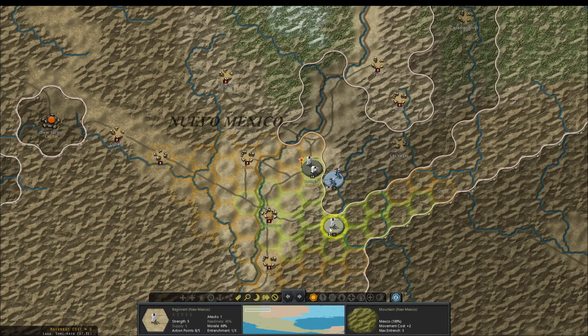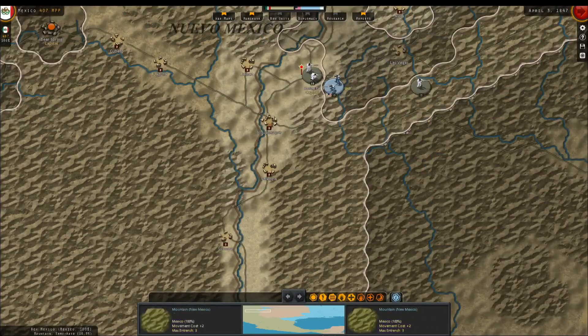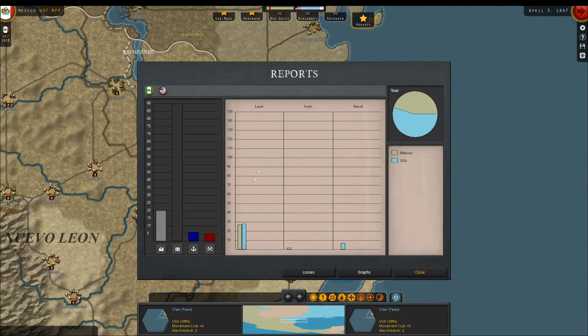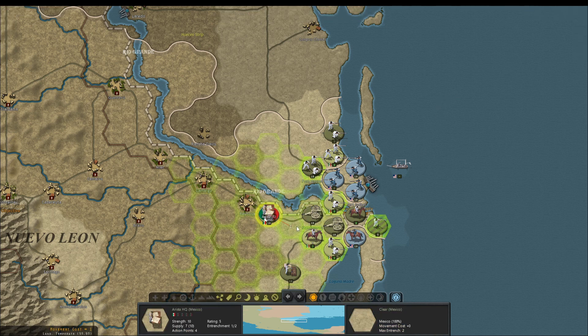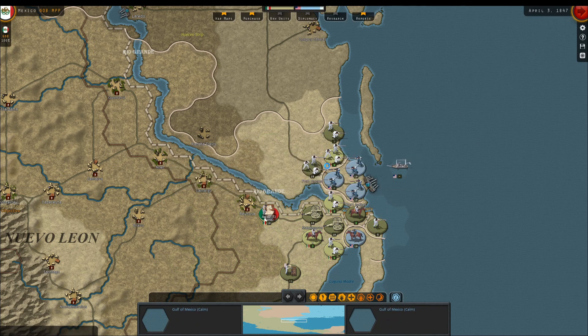We're playing the Mexican-American War as Mexico, fighting along the Mexico-Texas border while also dealing with the approach of American landing craft in central Mexico near Veracruz — the historical landing by Scott. They haven't landed yet. I've used a little bit of historical knowledge to prepare for it, but we'll see how things go. Hope you guys enjoy, catch you at the end.